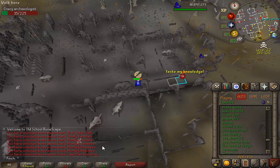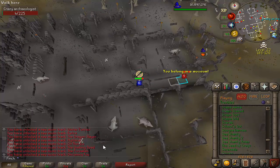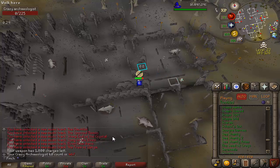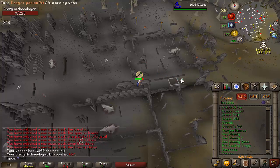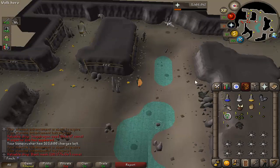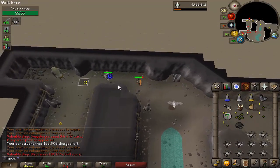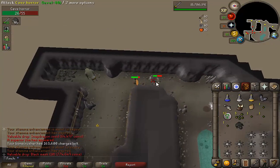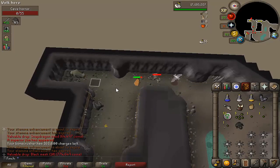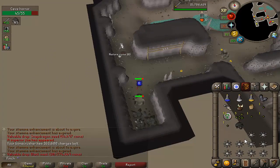I think there's something wrong with my client. I've just been hopping worlds killing the Crazy Archaeologist and it's told me I've unlocked all of these music tracks, which I definitely had before. Very strange. Picking up a Black Mask - I think that might be my third, or possibly my fourth. I don't have particularly good luck here at Cave Horrors. Just fancied taking a break from the Crazy Archaeologist - I'm over 500kc now, over double the drop rate for the shard, but hopefully can get it soon.